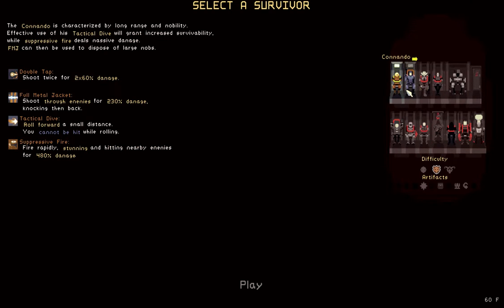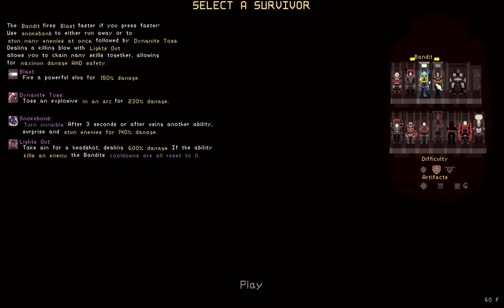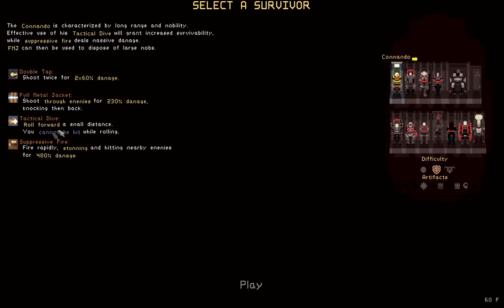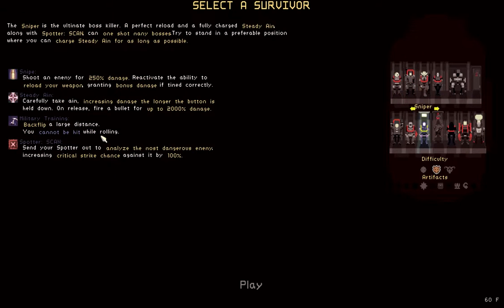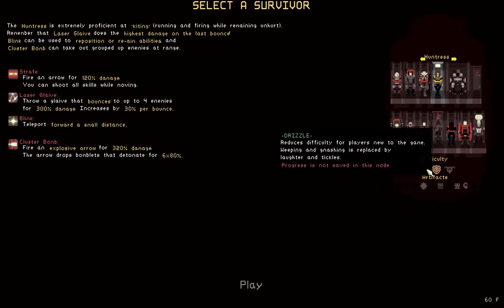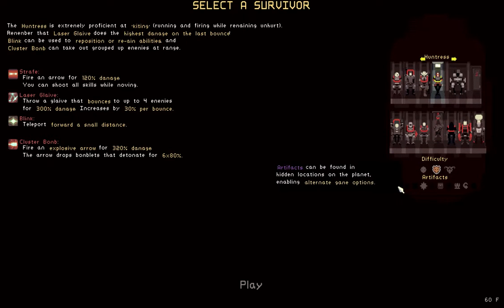Each one of them comes with different types of skill sets, which you'll need to utilize to win the game. Some of them better for some kind of tasks, some less so. Quite a few of them come with invulnerability frame abilities, such as the tactical dive of the commando, or the vault military training backflip thingy. The game has three different difficulties, and to be fair, the game is pretty darn hard.